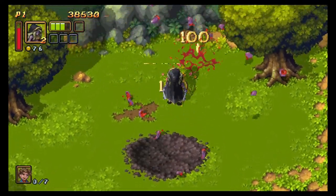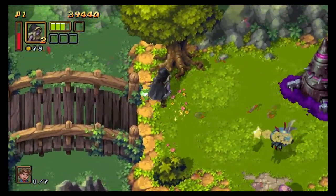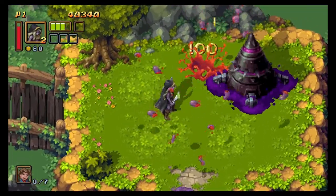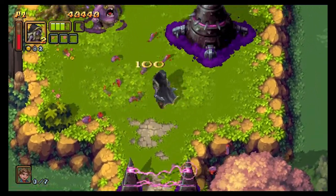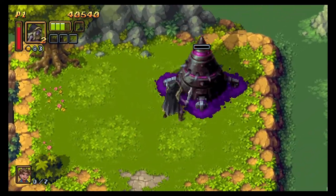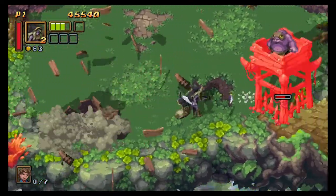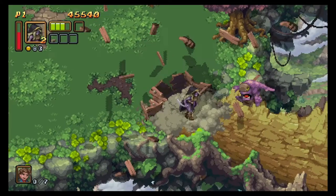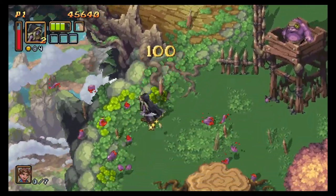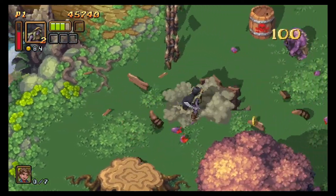There are these structures - that thing that I just destroyed - those essentially spawn all these creatures. I couldn't tell you all the ins and outs, but from what I have observed, at each one of these structures there is a set amount of enemies that will spawn, and then eventually there's a point where no more will show up. So sometimes if you're finding it tricky to stay on top of all the enemies and attempt to destroy this thing, you can just deal with the enemies first and then destroy the structure.